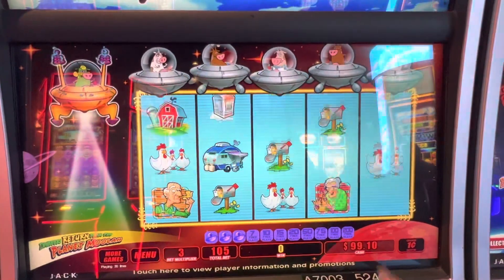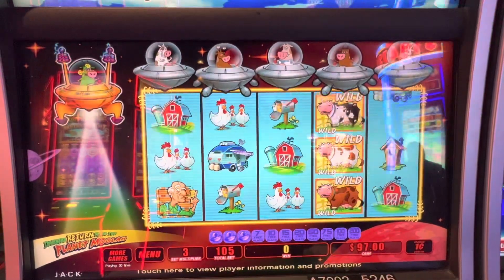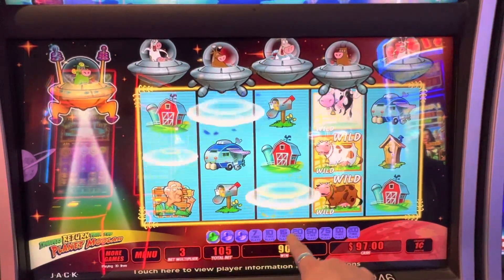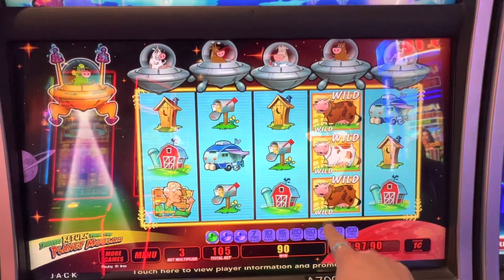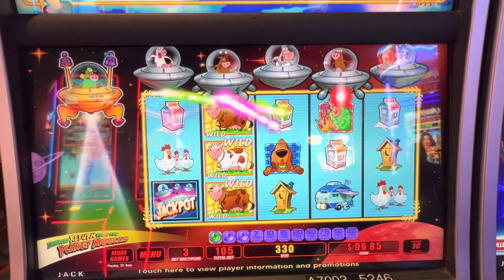Sometimes you'll see a blue wild cow — it'll say double bonus. That'll double these games up from 14, 20, 30, 40, 100, 150, 200, and 400 games. So that's why it says up top there you can win up to 400 free plays.